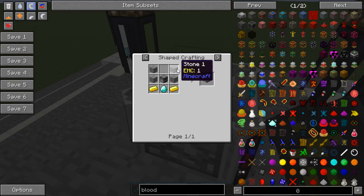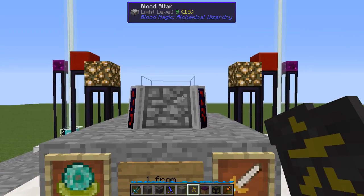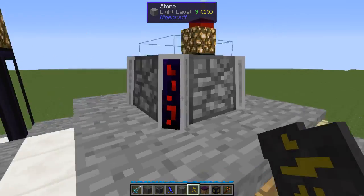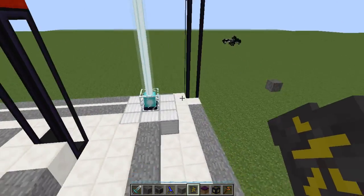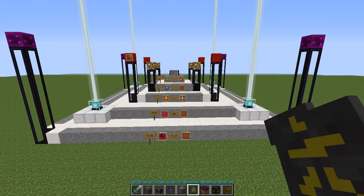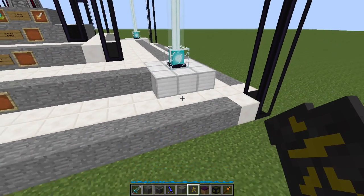I believe this is the default recipe in the Hoarder's Delight mod pack: furnace, diamond, two gold, and four smooth stone and you're done. Now unless you plan on moving it at some point, I would be very careful about your area. A full size of this thing is a 23 by 23 by 11 structure - 23 blocks wide, 23 blocks long, 11 blocks tall or deep, whatever you want to call it.